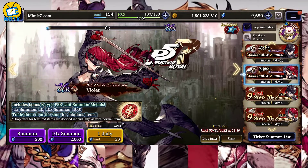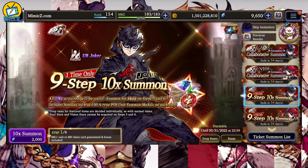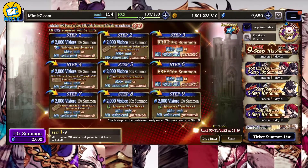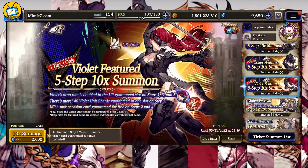So what's the game plan? I'm definitely going after Violet — she's the unit I'm most interested in. I may go after Joker later on, but for the current pull video we're going to be focusing on Violet.